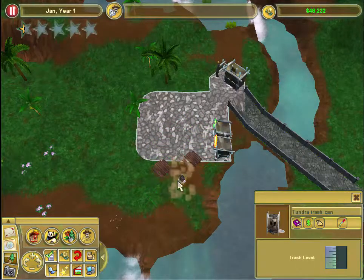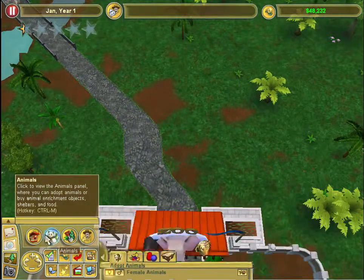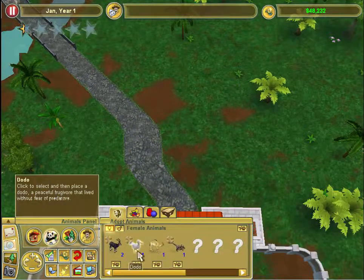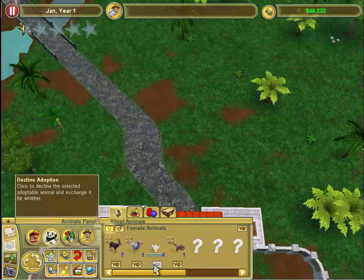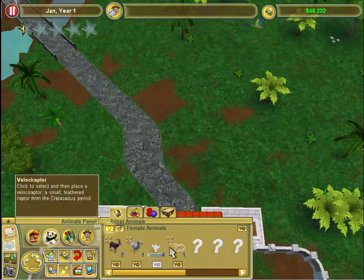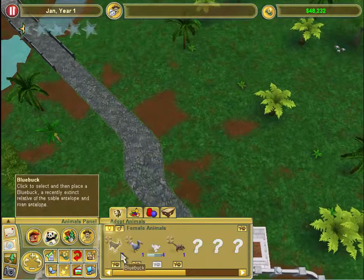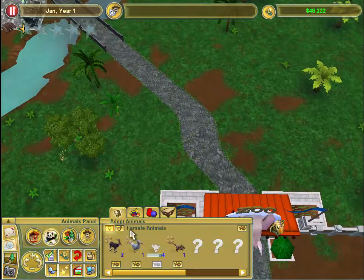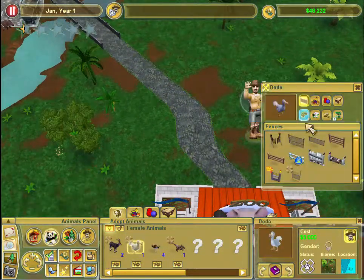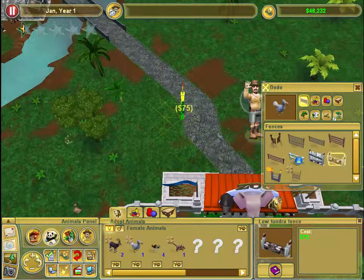I'm going to move the trash can to be more over here. The animals we have right now are the velociraptor, the dodo, and the blue buck. I'm not going to use the velociraptor. I think our opening exhibit will be a dodo since it's kind of small - zoos typically have an animal that they'll open up with.